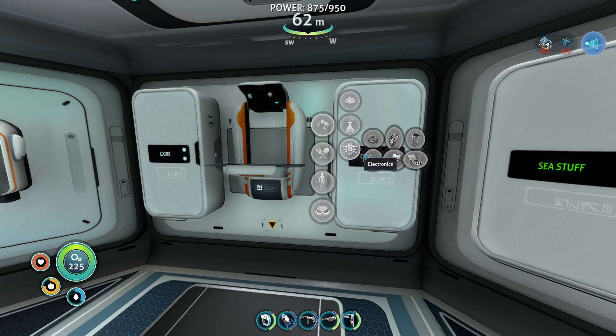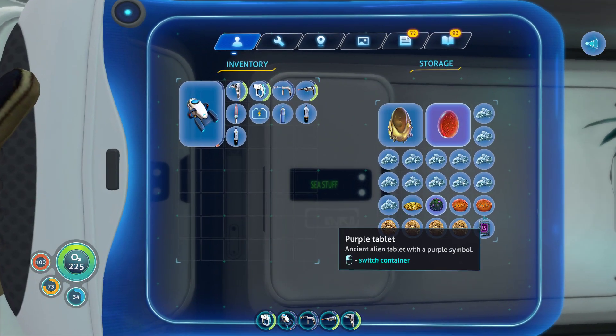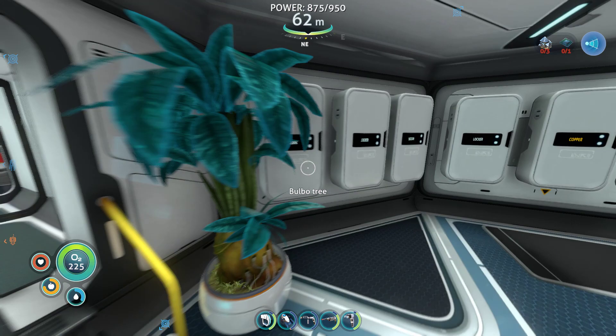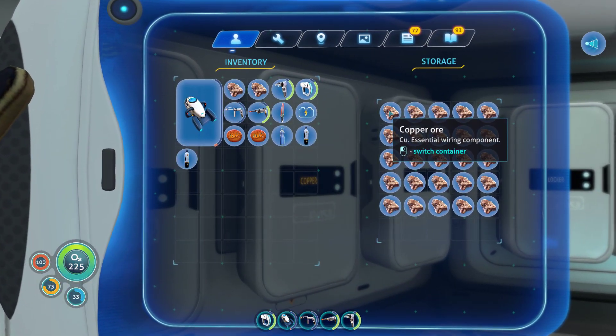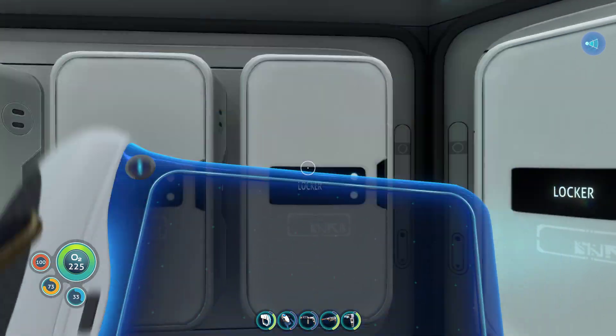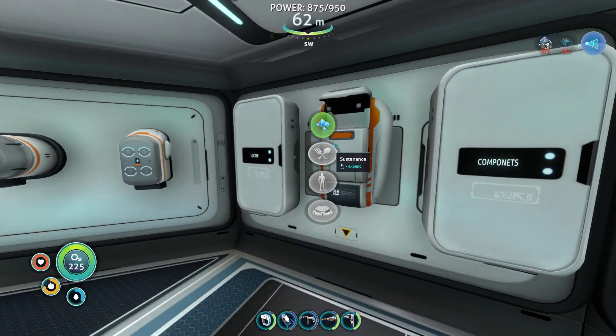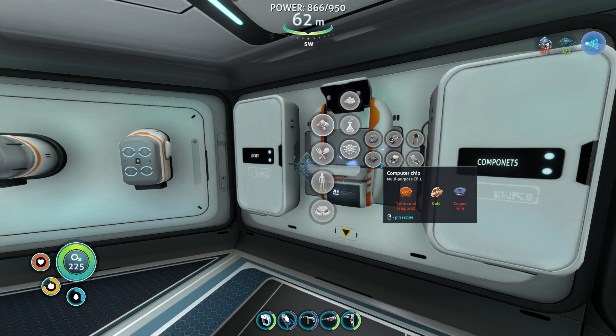Computer chip - what was it for a computer chip again? Table coral, gold, and copper wire. So two table coral - nope, that's quartz, I don't need any quartz. Two copper wire and two gold I think it was. Or take two just to be on the safe side, that way at least it's done. Pretty sure it's just a one. Yeah, it's just a one. So there's that one.